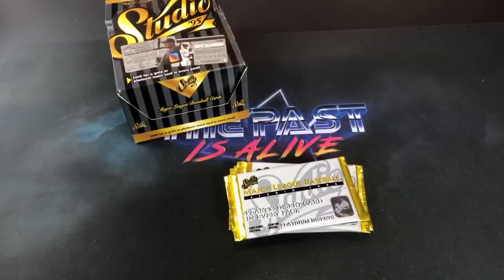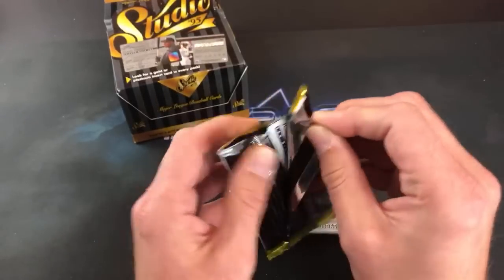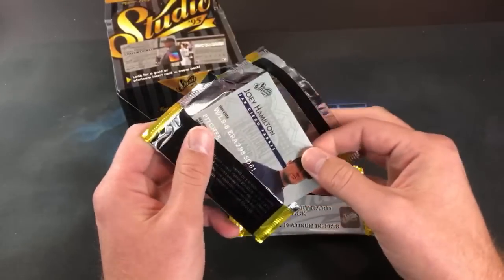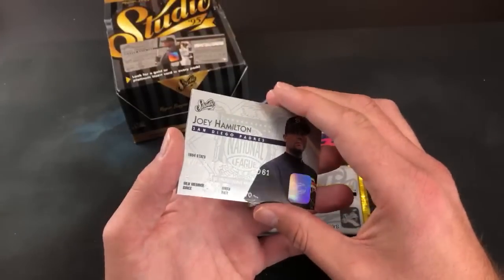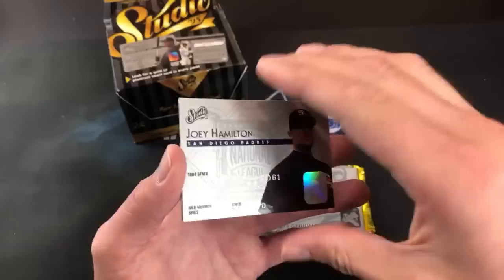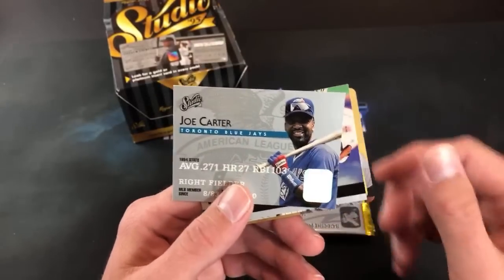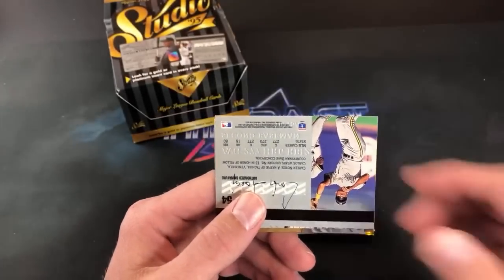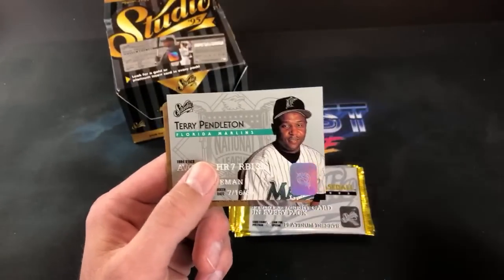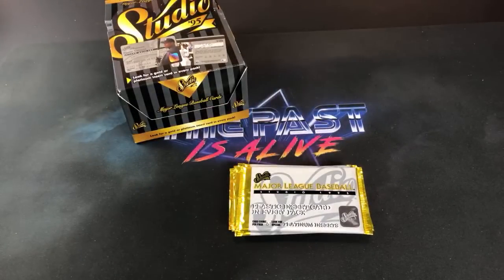Not bad — Shawn Green and Matt Williams. The more serious collectors definitely kind of shunned these cards; they're more geared towards kids. I liked them back then just because they were different. Joe Carter and a Carlos Garcia — never cared for Garcia even though he's a Bucco. Terry Pendleton, never really cared for him either, and Travis Freyman gold card. Nice mixture of players from that year in here — 200-card set, so it's pretty small for that time.